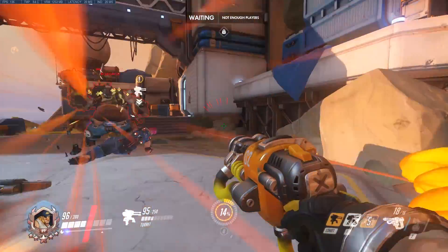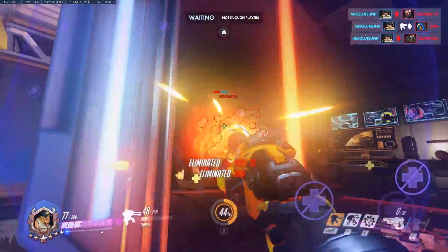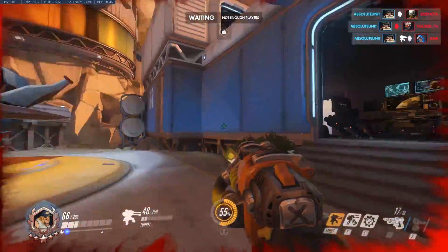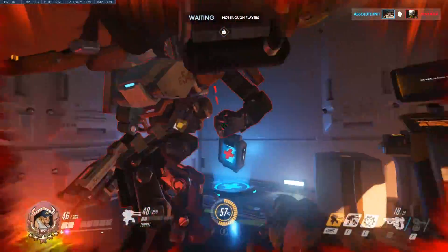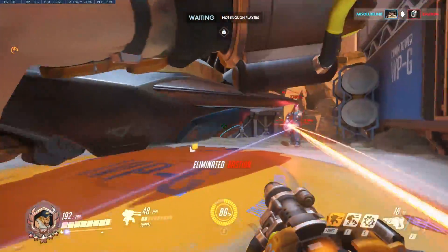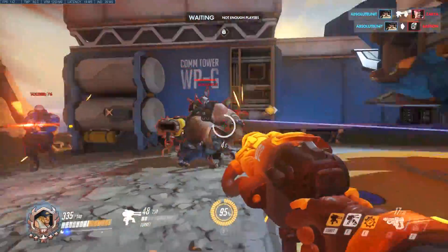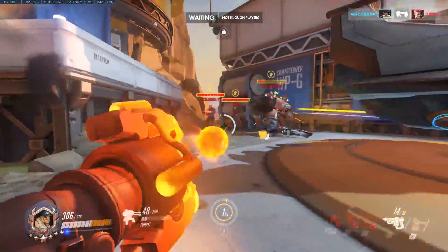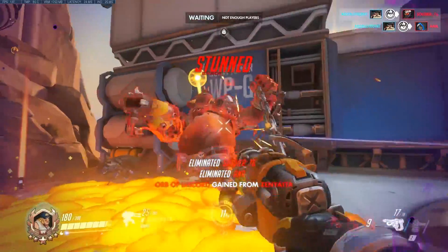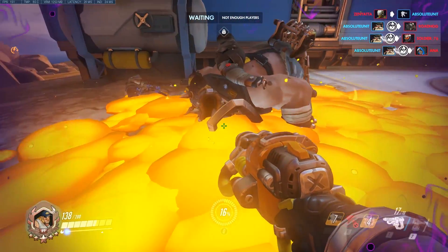The obvious combo with Torb is to rush in with his new E ability — Overload — which makes you move faster, do 30 percent more damage, and fire 30 percent faster, then just spam right-click into people. One thing I'm noticing is his alternate fire just seems better than primary fire even at ranges where primary would normally take precedent. Imagine combining this with a Roadhog grab — you just spew Torb juice all over them in the grab and it deletes everybody.